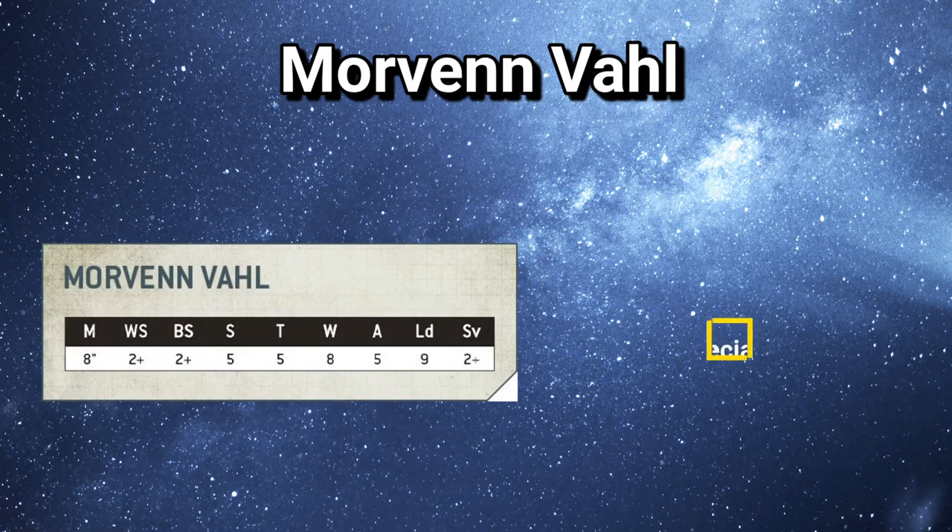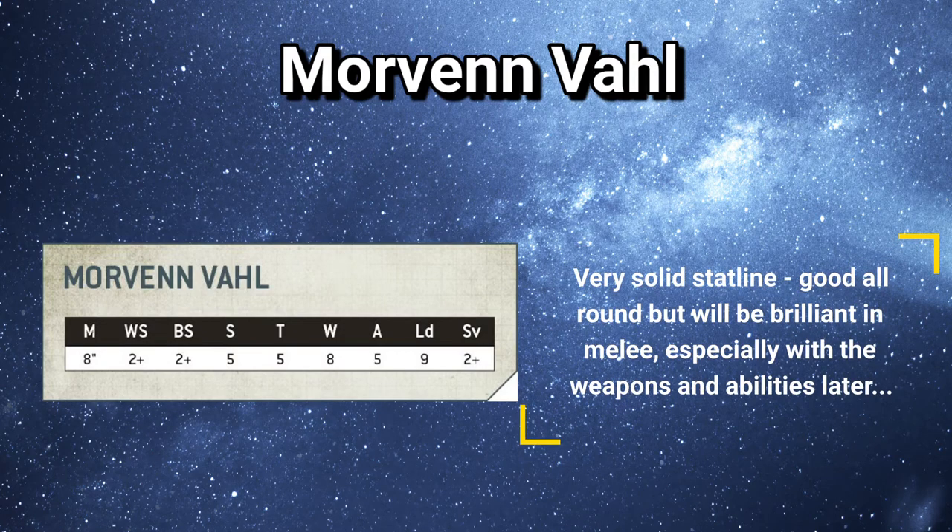Let's check out her stat line — that's a pretty good stat line. It's fairly standard of what you expect from a big beast. It's a little bit weaker than the likes of Guilliman or a Primarch in general, but they're Primarchs. Strength 5, Toughness 5 is a benchmark, it's a decent amount of attacks. Weapon Skill 2+, Ballistic Skill 2+, and a movement of 8, which is very good. It's keeping up with faster moving units and it's a deadly combination with such a decent close combat stat line.